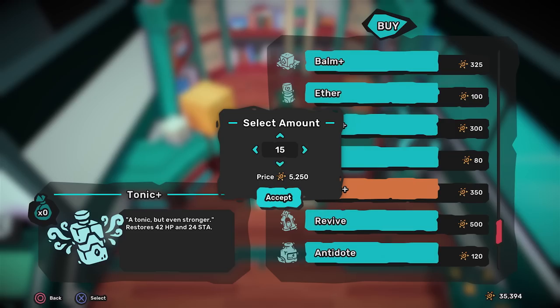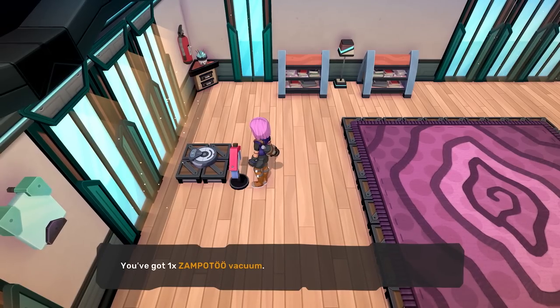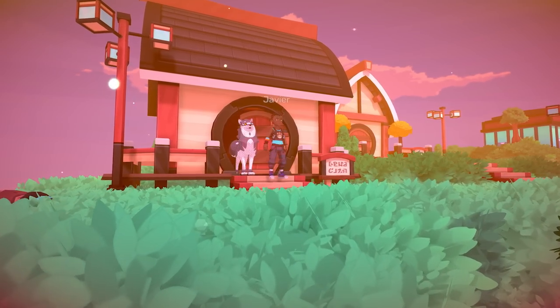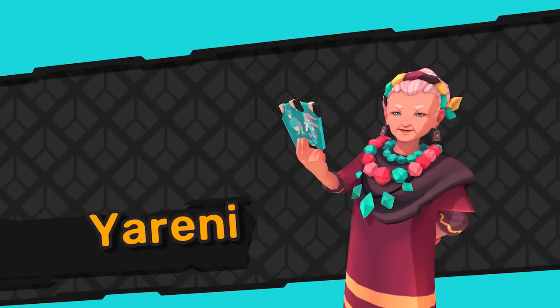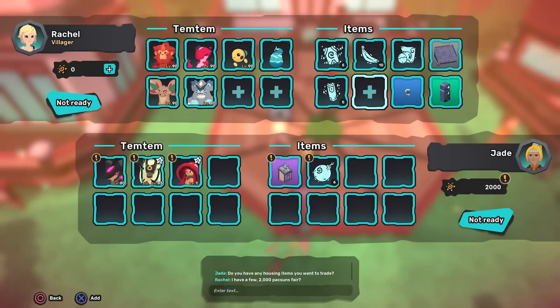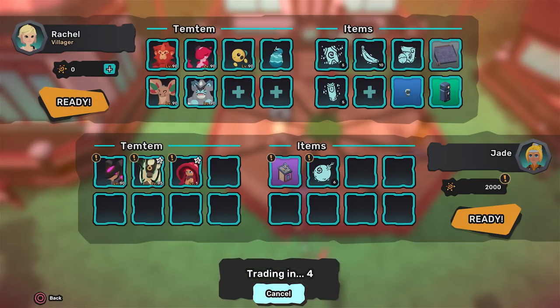The main currencies in the Archipelago are Pansuns and Feathers, and you'll find there are tons of ways for you to earn them. The simplest ways to boost your income are by catching and releasing Tems through Free Tem, winning against the Dojo leaders in weekly rematches, and selling items you might not need to NPCs or other players. Trading with other Tamers will open many doors as you venture along.